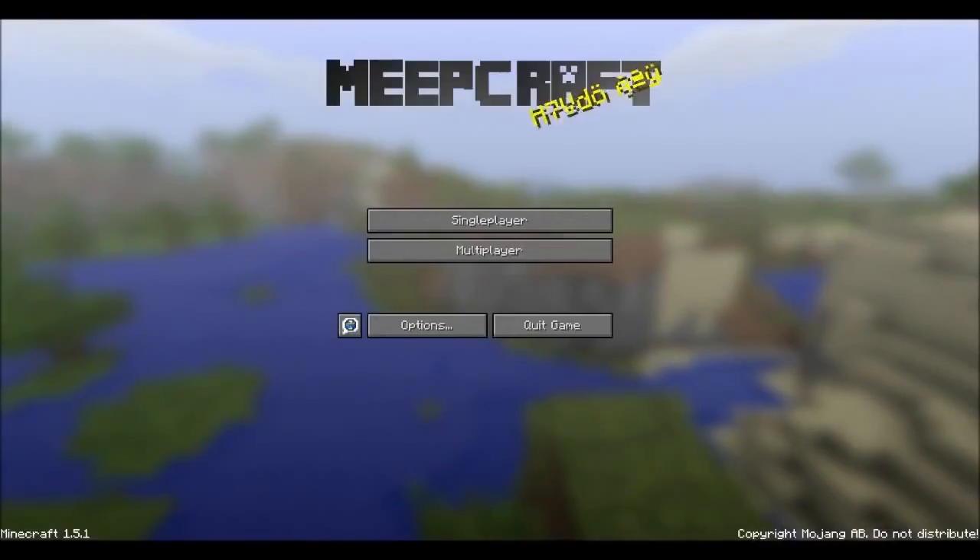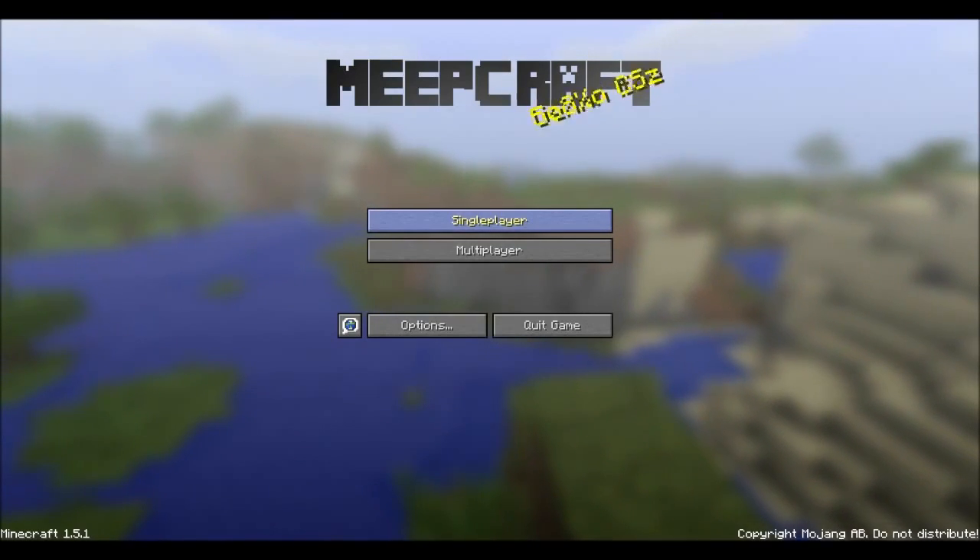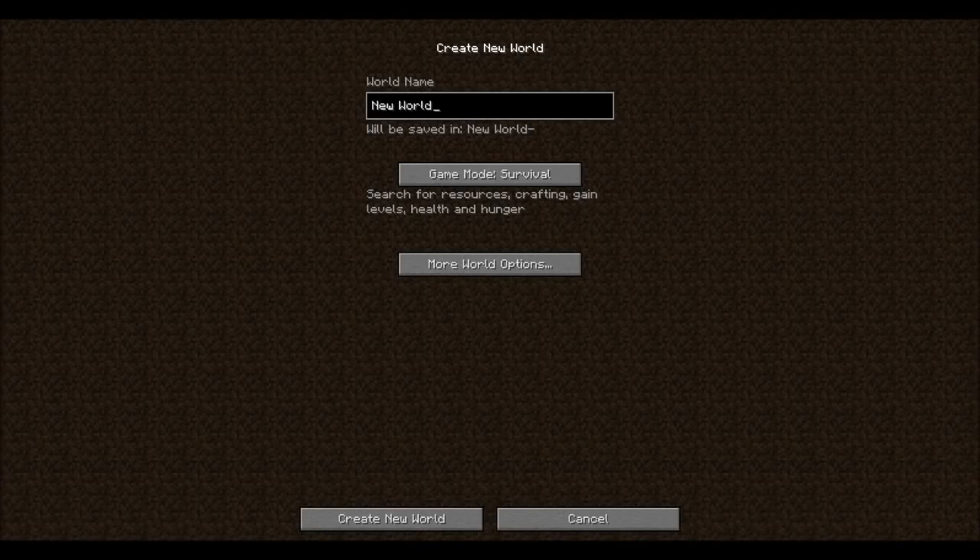Then you just save and quit to title, go onto single player, create new world, and you just need to call this world sword. It needs to be game mode survival, and you just create the new world.